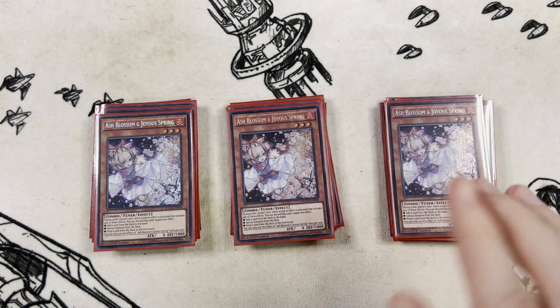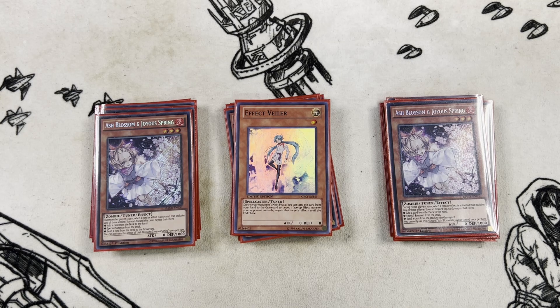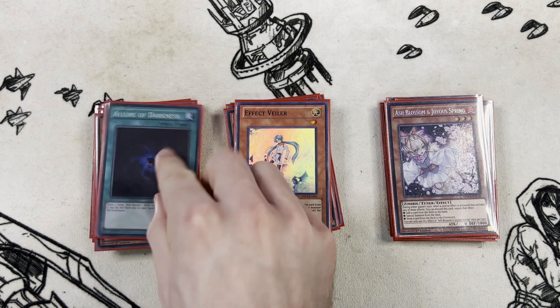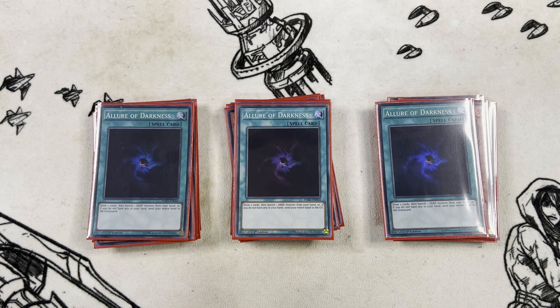For hand traps, we have three copies of Ash Blossom and Joyous Spring, plus one copy of Effect Veiler. Effect Veiler is here because it seems prevalent at my locals at the moment, so it doubles as a Crossout Designator target.